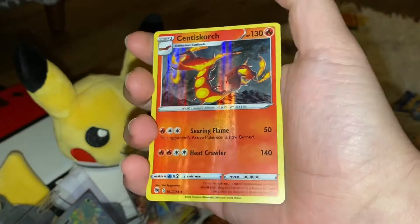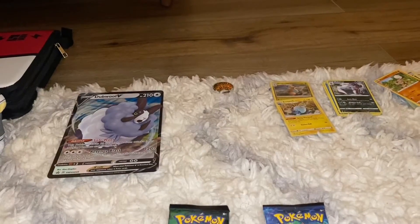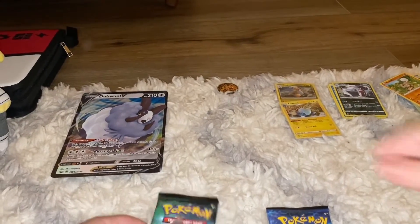You still get some cool Pokémon — here's that code card, Coalossal, Bris, Malamar, and a holo Centiskorch. Here's that holo Centiskorch to go with Kabu — also final two packs.